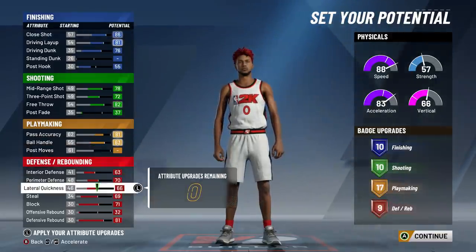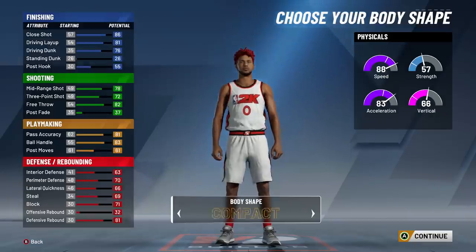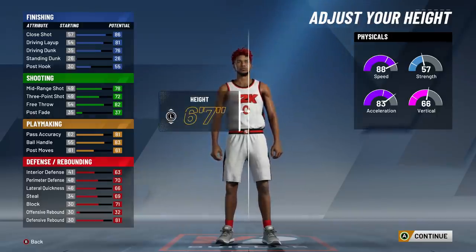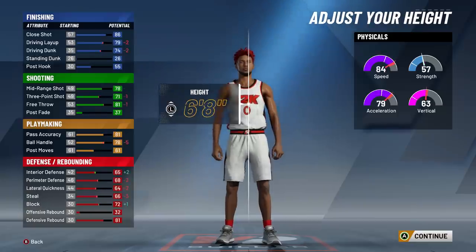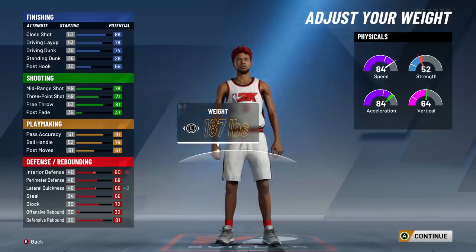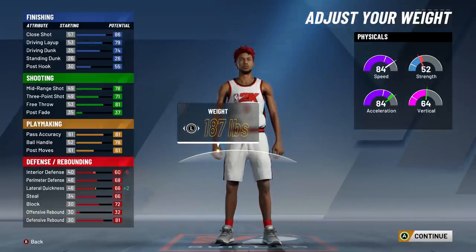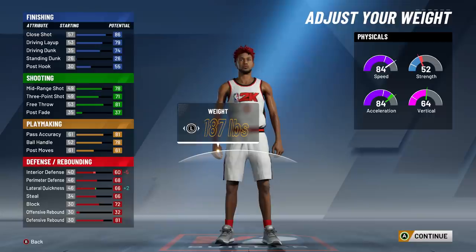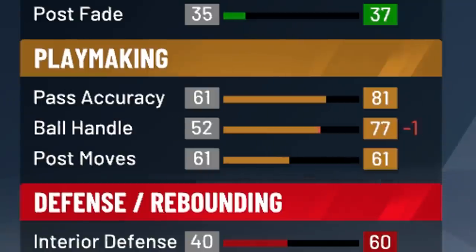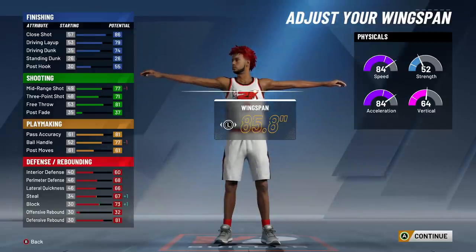This is literally perfect. Now when it comes to body shape, I want to be compact — you can really go with anything, but I like how compact looks. Height, I'm going with 6'8". 6'9" is too tall, you're going to be too slow. 6'7" I want to be taller than that. When it comes to weight, you may as well go 187 because you get that extra plus one of strength without taking away from anything else. And when it comes to wingspan, you don't want to go too high because you can't go lower than a 77 ball handle. When you hit 99 you get that plus five boost and you want at least an 82 ball handle, so I went with 85.8.